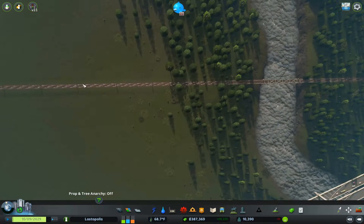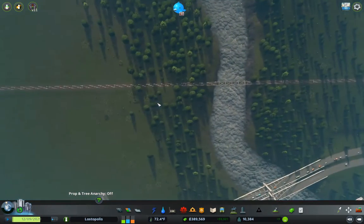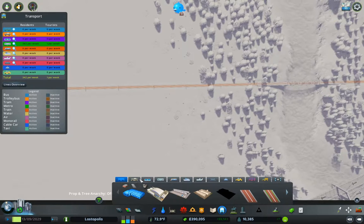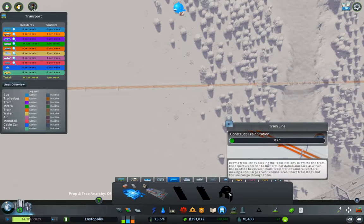That means we're going to have to connect to this rail line here. What I want to do is set up a freight interchange scheme so that the external train lines do not interfere with any internal train lines. So that means I want to take a look in here under train. We have a cargo terminal, one-way track, train line.